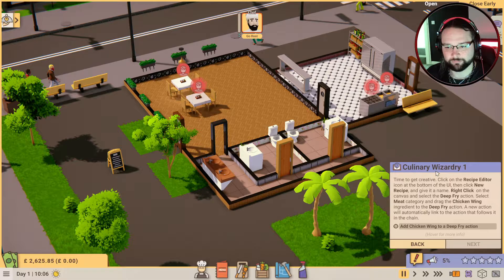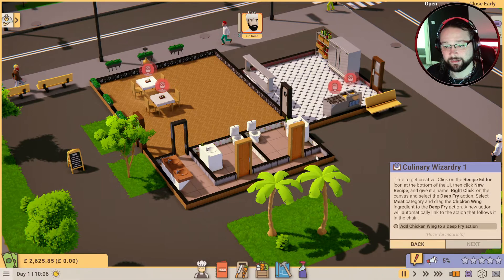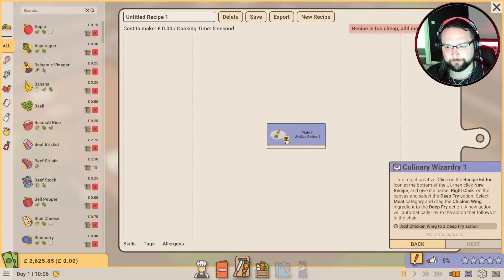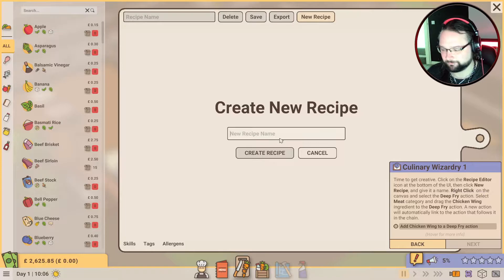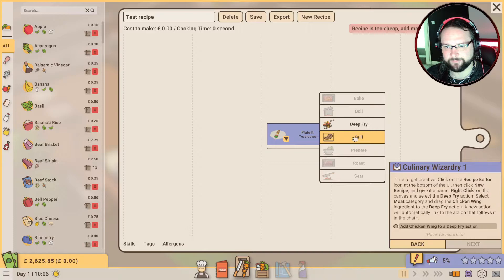Next - culinary wizardry! Time to get creative. Click on the recipe editor icon at the bottom of the UI, then click New Recipe and give it a name. Right-click on the canvas and select the Deep Fry action, select the Meat category. I need to do this step by step. Click New Recipe - you know what, delete that. New recipe... helps if you spell recipe right. This is just going to be a test.